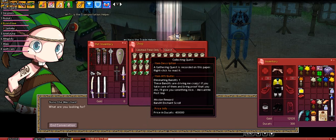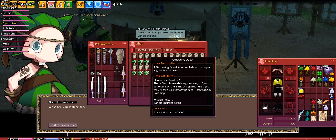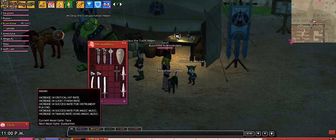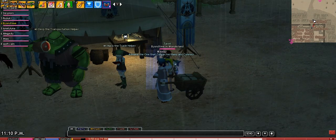There's also an eliminate bandits quest item, and you can get a bandit enchant. These are expensive. I think these items change like a regular shop — it looks like they change in about an hour. So yeah, he's got all kinds of new weapons and stuff you can buy with ducats.